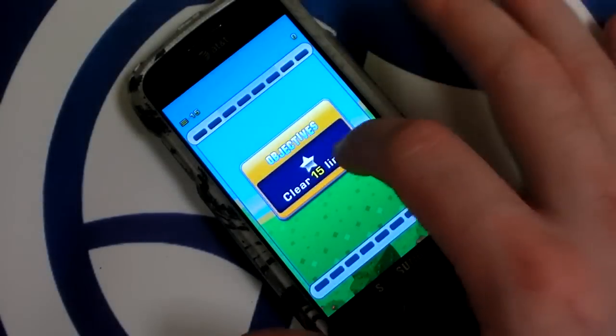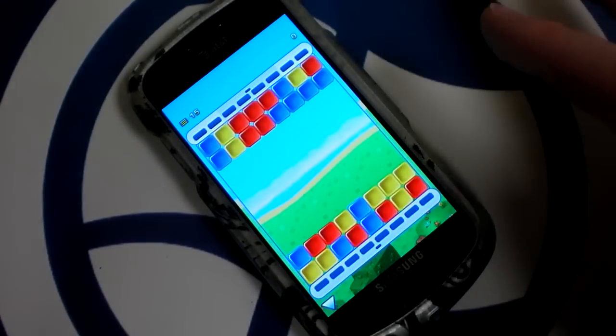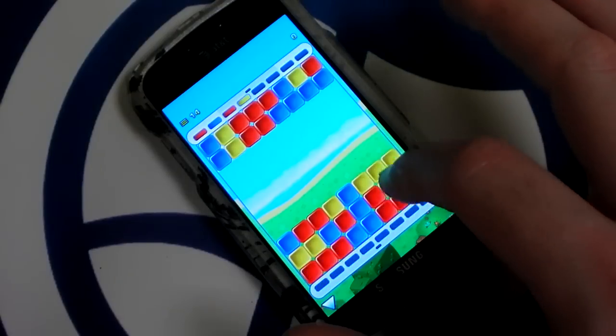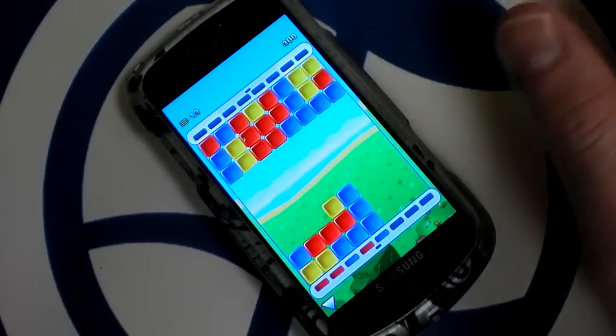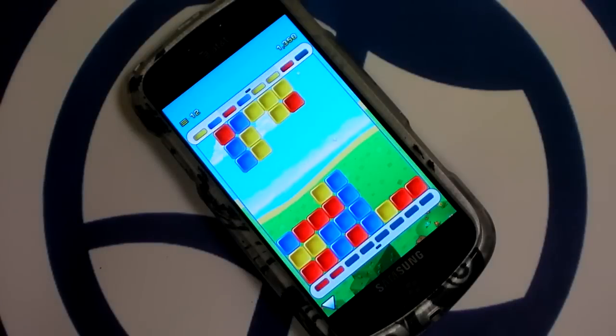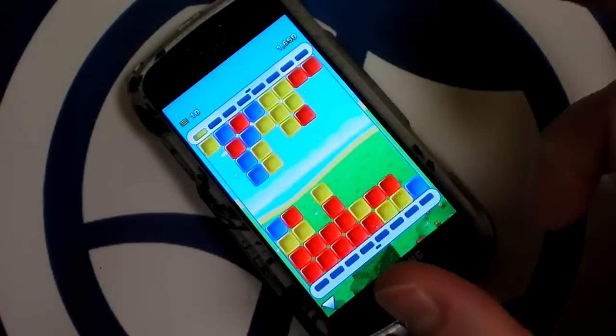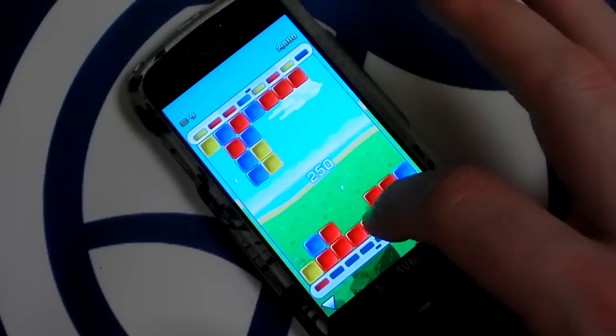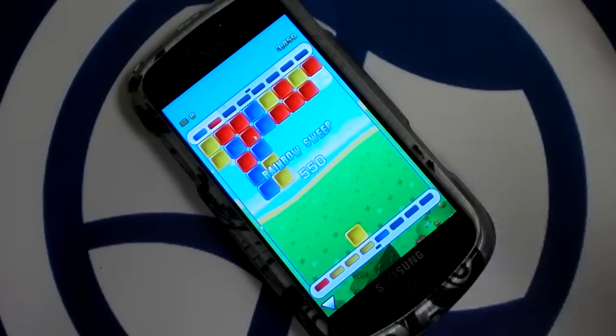This is Relapse Mode, in which blocks come from the top and bottom of the screen. Collapse is a fun and easy puzzle game. It's not super deep, but the simplicity works well in a mobile setting. Just play a level or two when you have some time, and come back to it.